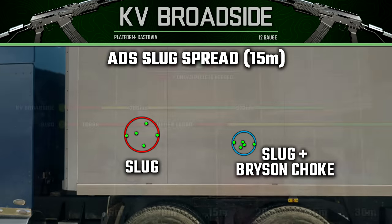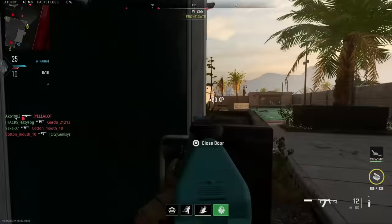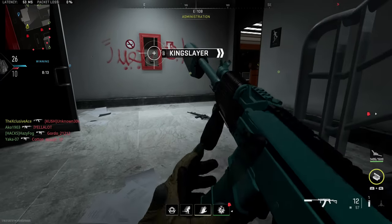If you use a slug you can now hit targets at any range, though you'll be dealing very little damage beyond about 25 meters. In the case of the KV Broadside, you can actually use slugs fairly effectively, especially if you're confident hitting those torso or upper torso shots — and even with a two-shot kill it's fairly consistent and easy to use.